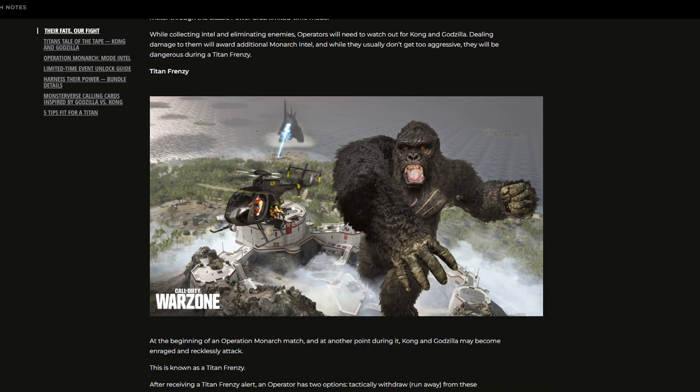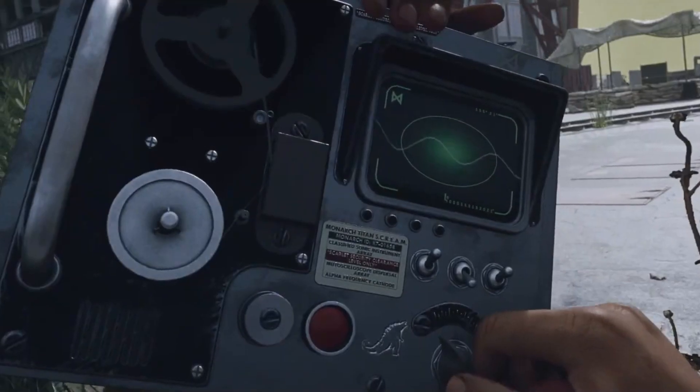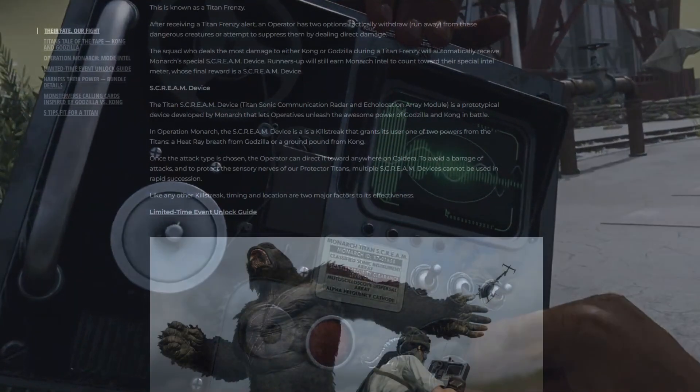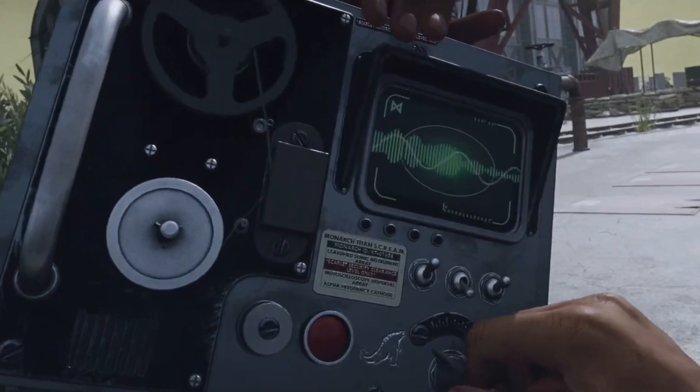What is a Titan Frenzy? At the beginning of an Operation Monarch match, and at another point during it, Kong and Godzilla may become enraged and recklessly attack — this is known as a Titan Frenzy. After receiving a Titan Frenzy alert, operators have two options: tactically withdraw, or attempt to suppress the Titans by dealing direct damage. The squad who deals the most damage to either Kong or Godzilla during a Titan Frenzy will likely receive Monarch's special scream device. Runners up will still earn Monarch intel toward their special meter.